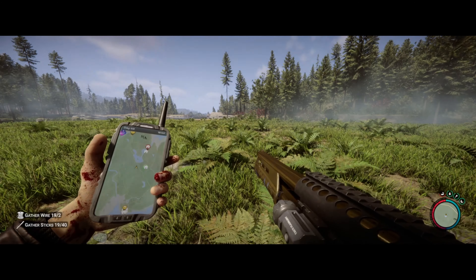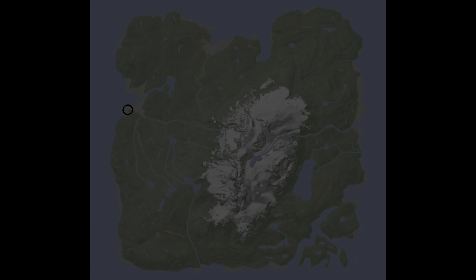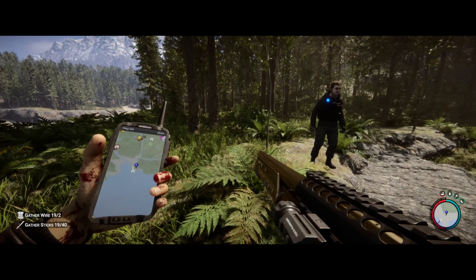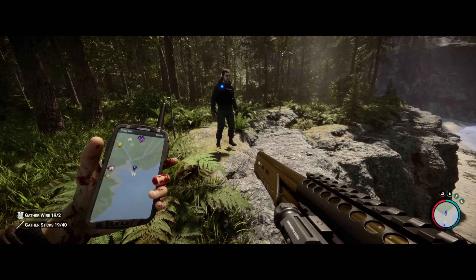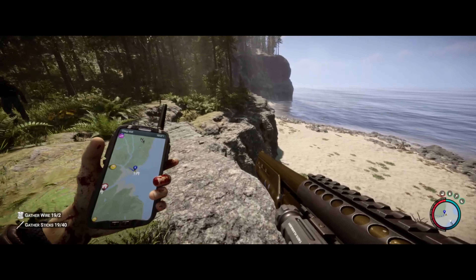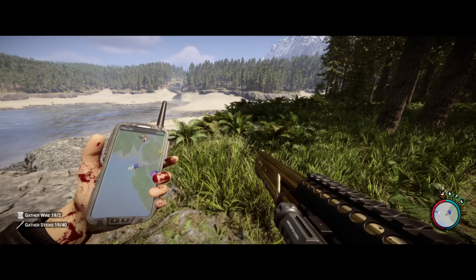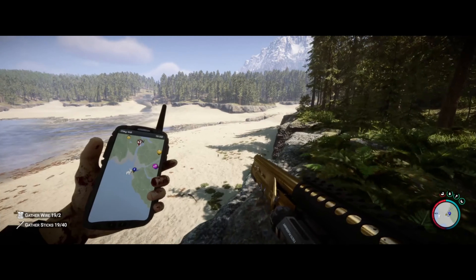Let's move over to the fourth location. So we are at location four. This was actually the very first place I ever built a base. It may just have sentimental value to me, which is why I chose it as the fourth location. But it's the ocean — who doesn't want to look at this every time they pop out of their base? It's awesome. It's relatively flat and we do have fresh water going just down there.